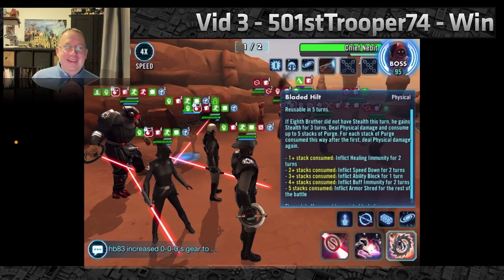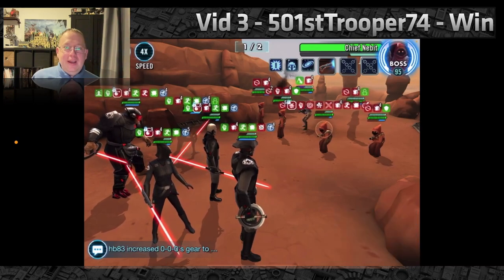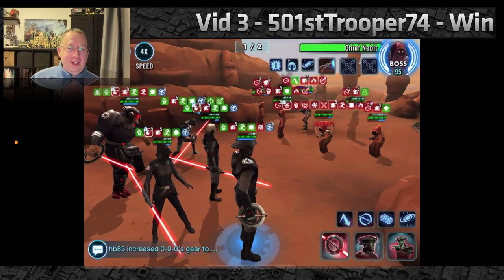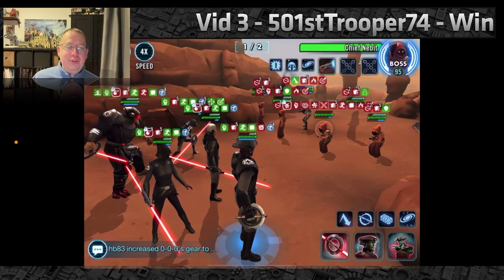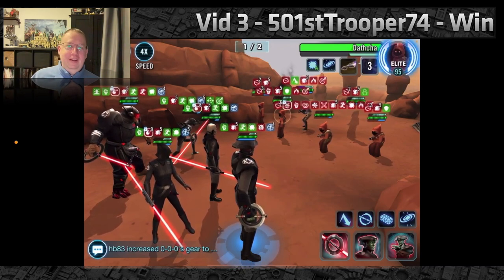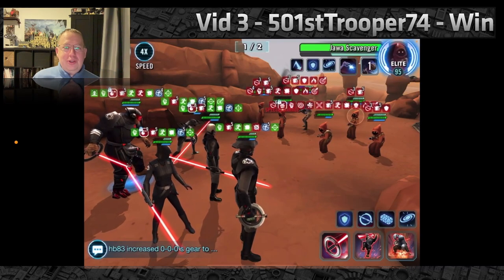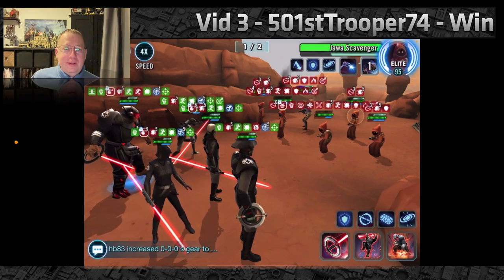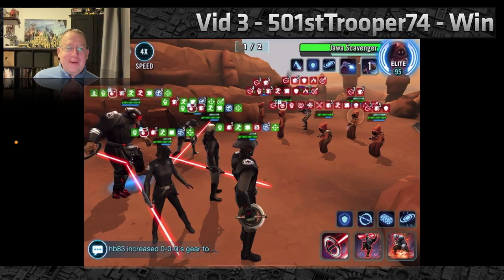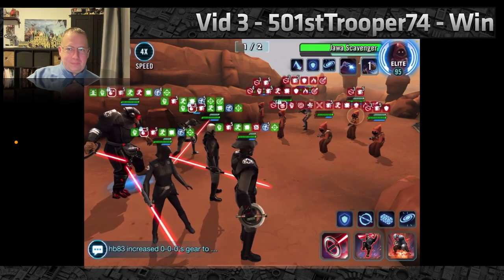Eighth Brother's second special is great for single target and I'd highly recommend saving it for Jedi Master Kenobi — especially near the end. Don't be tempted to use it to finish off the Jawa phase when it's almost over. Save it for round two so you can put all those debilitating debuffs on Kenobi. Then we AOE again and get all the assists from Seventh Sister. The Jawas are already getting five stacks of damage-over-time, all starting to get purge, and in one or two turns they'll just fall down.